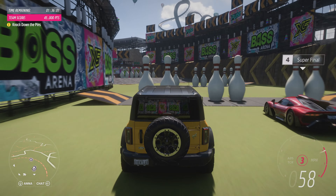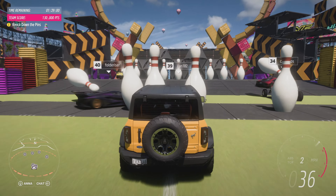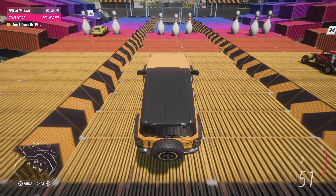While the team grab those last few piñatas, we're going over to the stadium because I have one more thing to show you. This is Events Lab — the incredible new toolset that allows you to create your own races, game modes and gameplay experiences. You customize everything, right down to the fundamental rules of the game.